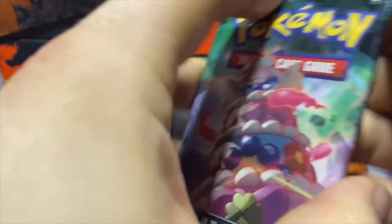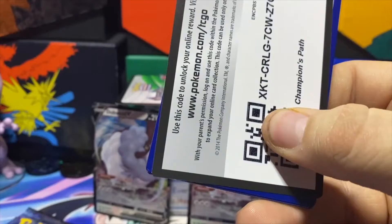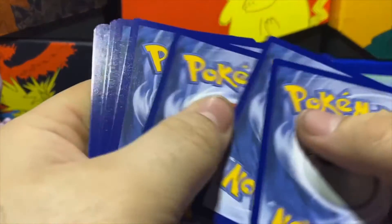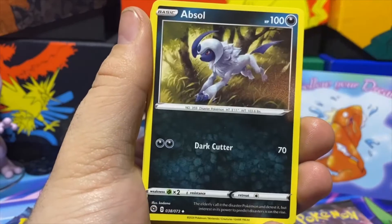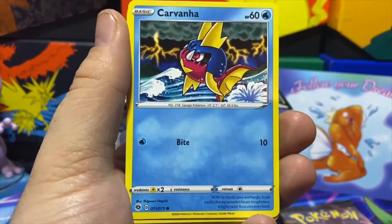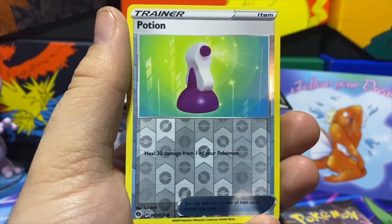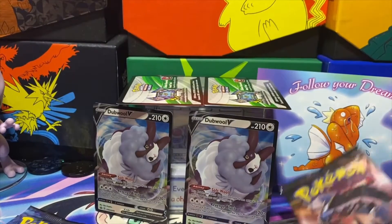Moving into pack number two on box one. Code card right there for you guys. Four from the back and we have a Fire Energy, Beedrill, Absol, Rotom Bike, Weedle, Galarian Linoone, Carvanha, Swalot. Reverse is a Potion, and our final card is a Marnie hollow. Two hollows in the V going into our second pack of box number two.